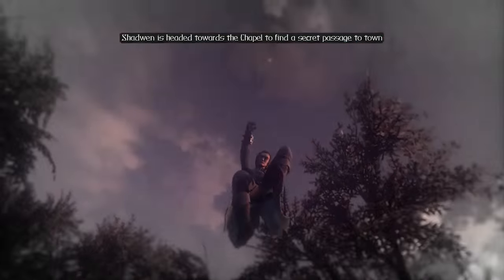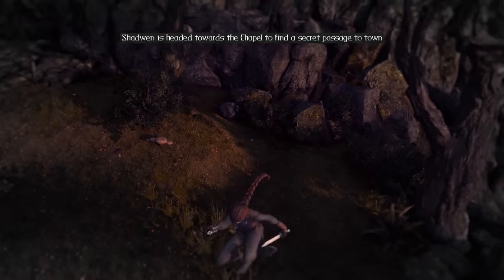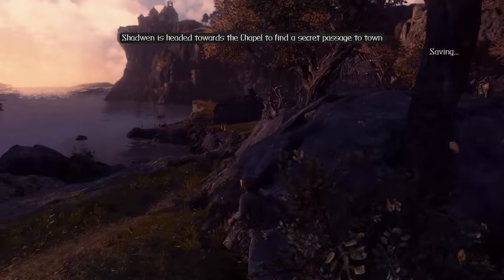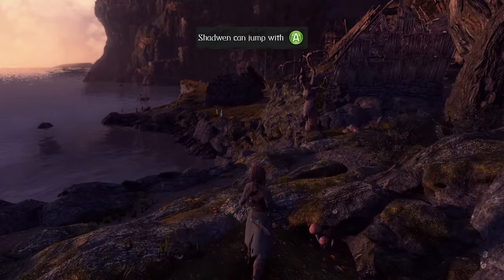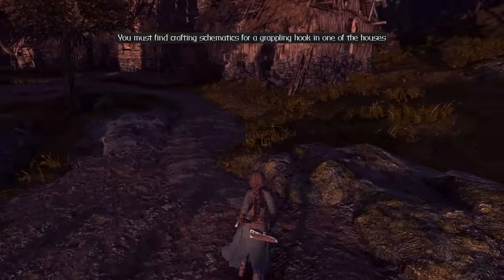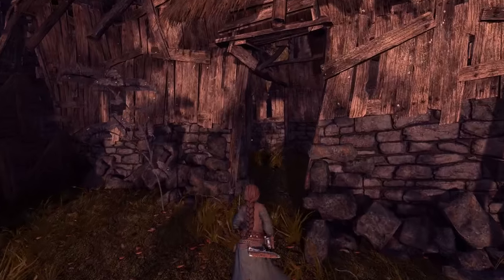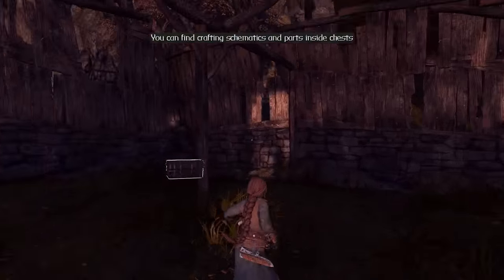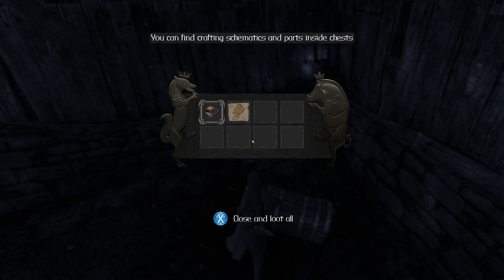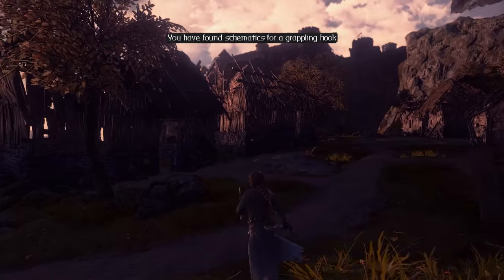We've got to jump. Action pose — this is not flattering. Towards the chapel, find a secret passage to town. Chadwen can jump with A. Crafting schematics for a grappling hook in one of the houses. Now, can I also attack? Chest — we get... it won't tell me what these are. Probably the schematics, but I could be wrong. It says you found schematics for a grappling hook.